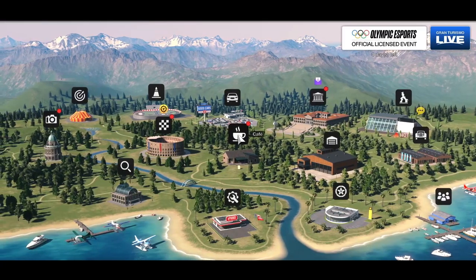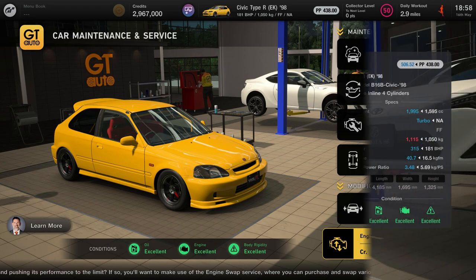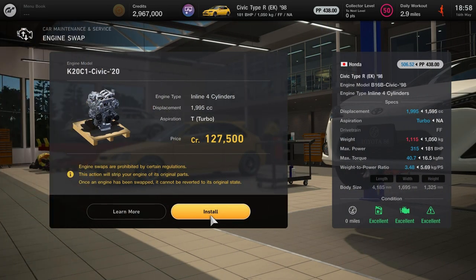Ladies and gentlemen, the game has changed. From update 1.34, you can now buy engine swaps. No more waiting around for roulettes, no more wondering which one you're going to get. All you need to do is go to GT Auto, and at the very bottom there's an option for engine swaps.